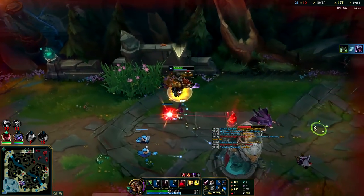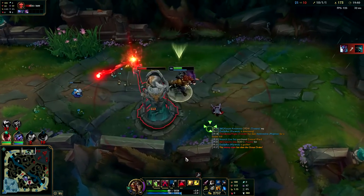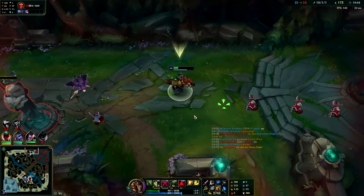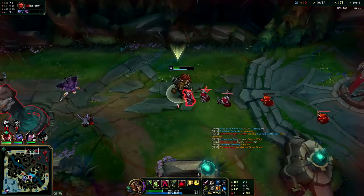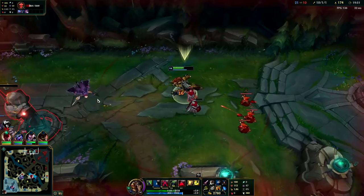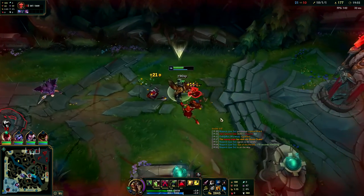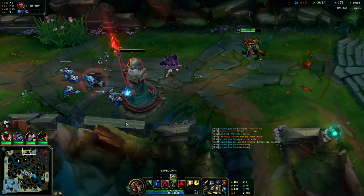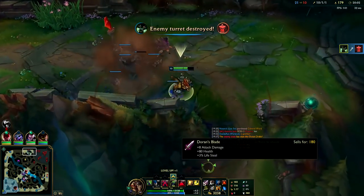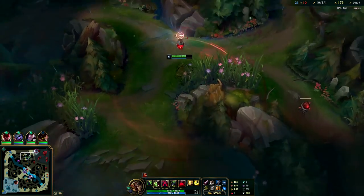Another one bites the dust - they just can't take you out, they gotta three or four man me. I still have Barrier - I think this is a good bait here, hopefully I'm not just baiting myself. Q mana bug it - I don't want to run out of mana. Q through it, Q mana bug OP. We're going to get turret - all the enemies are missing so I'm going to pull off and take their red buff. I don't want to stay this far pushed or they'll just five man me.